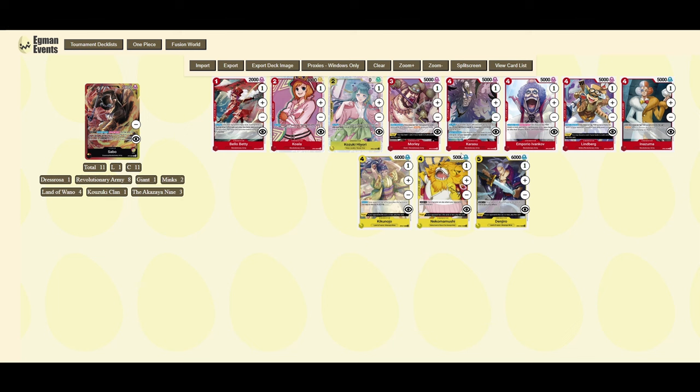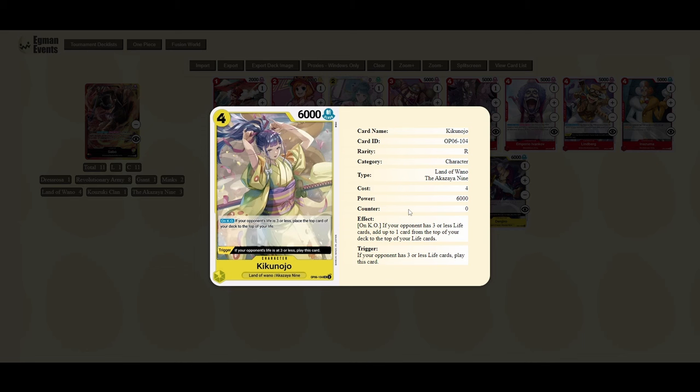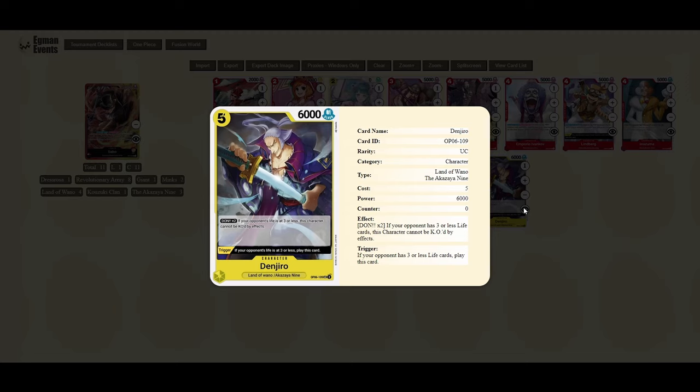There's also a new Ivankov from OP06 which can be quite useful. For yellow cards in Sabo: Hiyori is definitely a great 2k counter to have. Kikunojo is another great yellow one you can use multiple times — swing in, use Sabo's effect to put it back into life, and it can be triggered out straight away. Similarly Nekomamushi can be triggered out; you can swing and attack active characters, and it comes back next turn. Denjuro follows a very similar concept.